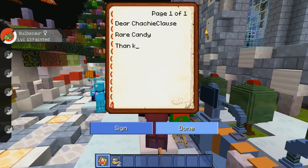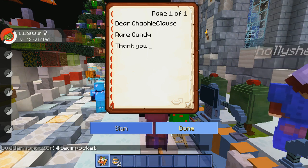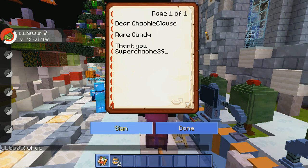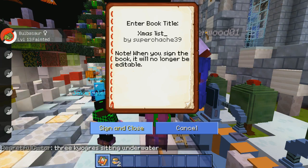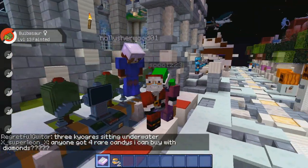At the end you can put 'Thank you' and then your name — like SuperDodge39. The most important thing you need to do is hit the little sign button. Click sign, then come over here and name it something like 'xmas list' — that's just the title of your book. Then click sign and close, and see how the book goes all shiny.